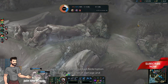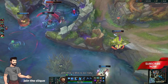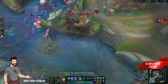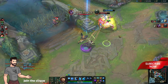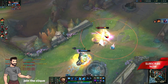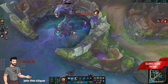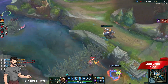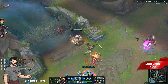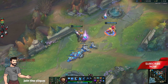We need that Redemption so bad — Yi does a lot of damage and I kind of need to survive against him. What are they doing? Baron — oh this is risky. Kayn dies there — wow, that's so unfortunate. Oh my god, Miss Fortune — what are you doing? Miss Fortune is inting or what?